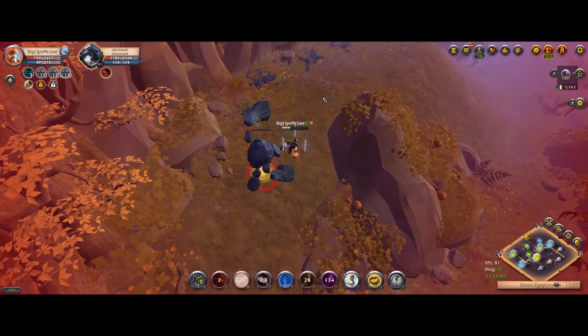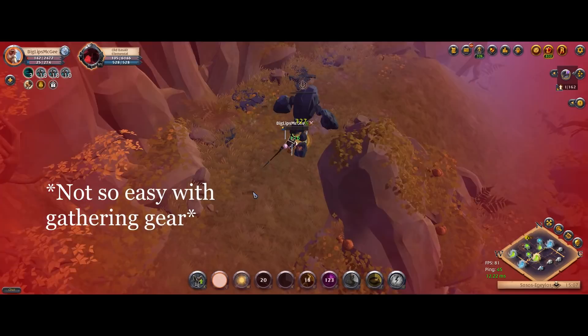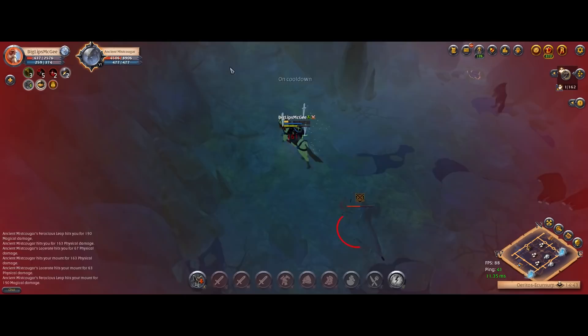There are four different types of aspects for each resource in the roads. The ones with one sword over their head are very easy — anyone can solo these even with gathering gear. Then there's the ones with two swords, which are the main ones we're going to be focusing on, as they're a little bit harder and you generally need a specific build to kill them.